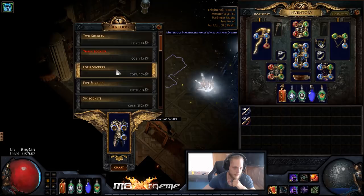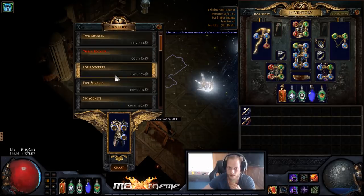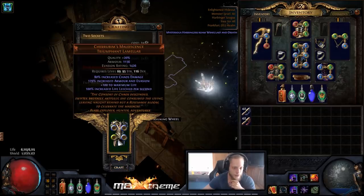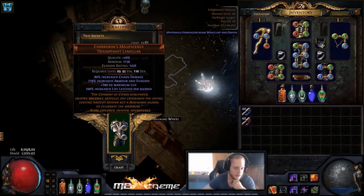So if we go to four sockets, the next color — as I said — this chest will roll red and green about 90% of the time. So the first thing we do is craft four sockets and always check if the next socket is blue. It will most likely be red or green. We craft, we got one green socket — that's not what we want. We want five blue and one green, so we go back to three sockets, and as you can see, it keeps the three blue sockets.